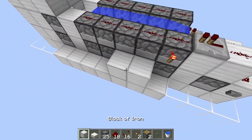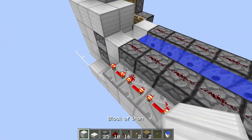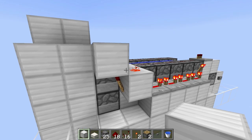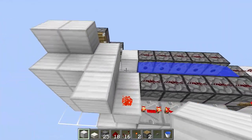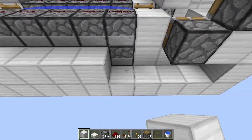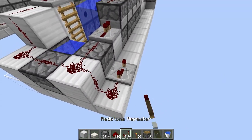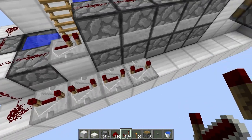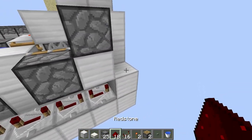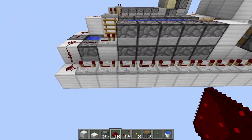Next, place a redstone torch here, then four blocks along here with redstone repeaters all set to four tick delay, then go to the end and place a block with a redstone torch on the end and a block on top. On the other side, place a block and go all the way along to the end. Then place ten redstone repeaters set to four ticks delay each — you need a total of ten. Place a piece of redstone at the end, so all ten repeaters go all the way along and activate the block at the end.